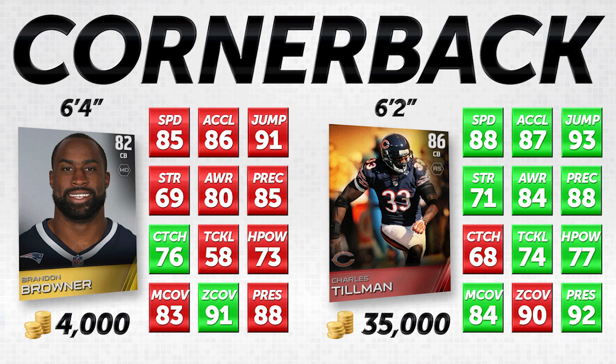One other thing worth mentioning: Brandon Browner is one of the tallest cornerbacks in Madden 15 — I think he might be the tallest in the game at 6'4". He can go up and defend against guys like Calvin Johnson and the big wide receivers, whereas a lot of other cornerbacks can't. Even Charles Tillman at 6'2", who is a big cornerback, can't go up and jump with the likes of Calvin Johnson. In a jump ball situation, there really isn't anybody better than Brandon Browner. So hopefully that helps you save a few coins by going with Browner as a guy who has great zone coverage.